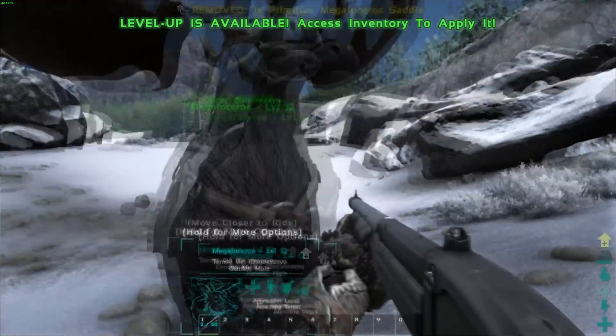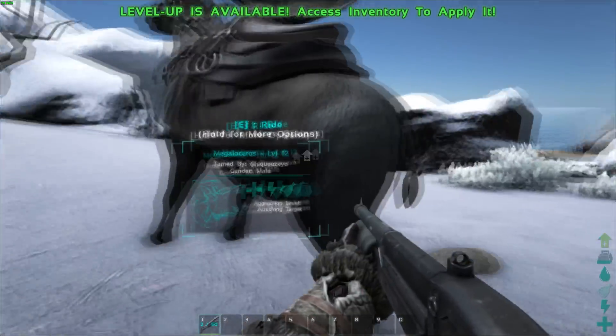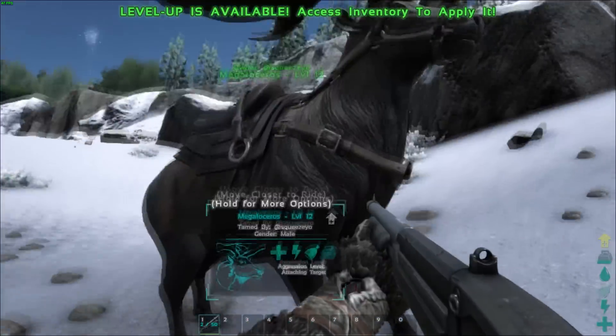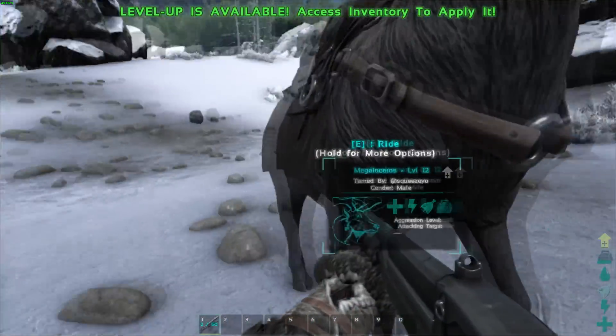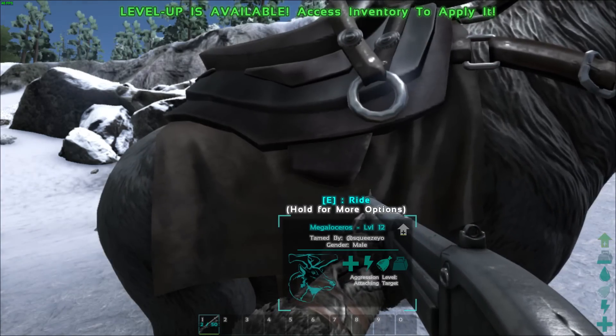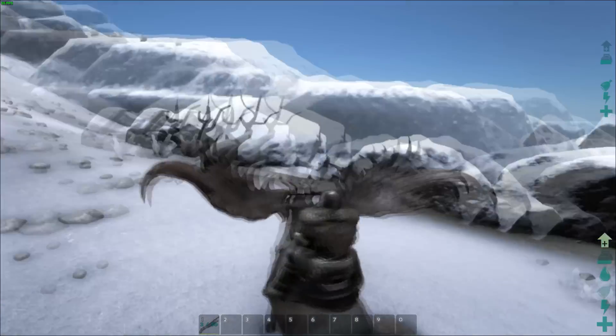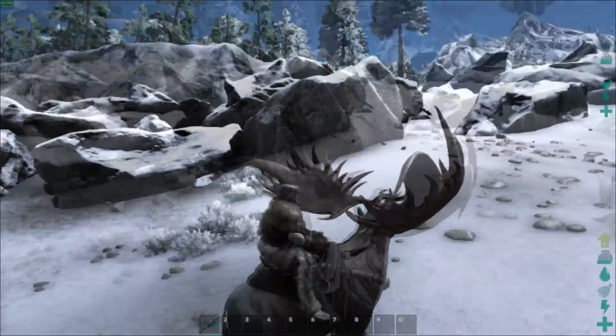Let's put the saddle on — looks pretty cool actually. Don't forget you can paint the saddles, you can paint the animal, you can do a lot of things in this version of ARK. Maybe it can fly?